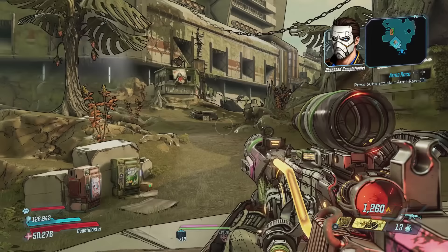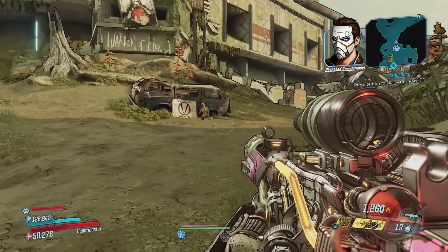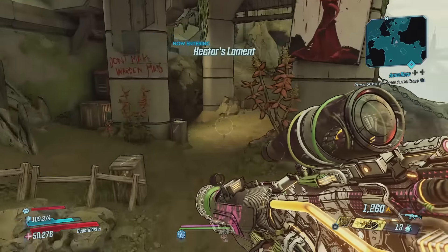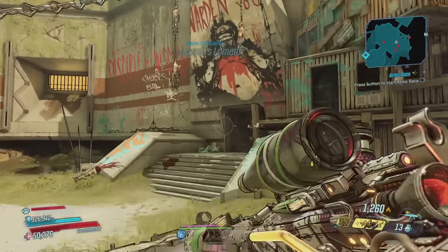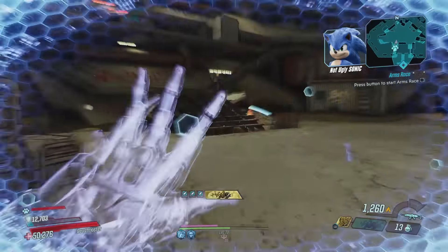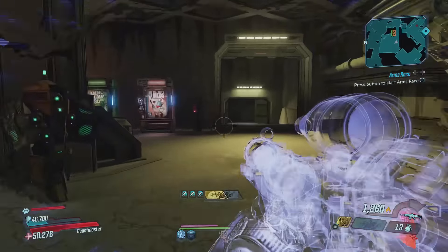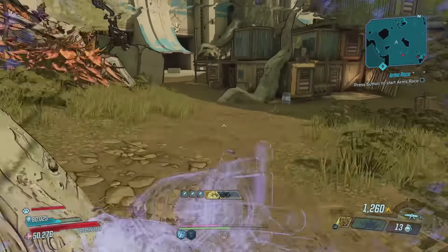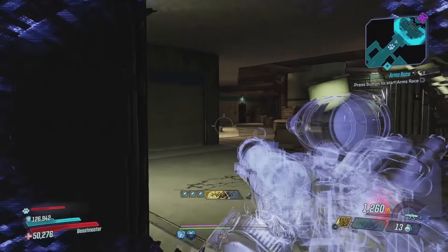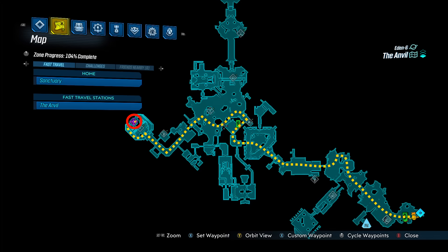Now this area is swarming with enemies and it is a long trek, so to speed things up I'll pretty much just be running around using Fade Away to avoid combat as much as possible. Just in case you missed it, I've gone and popped the black market location on the main map again.